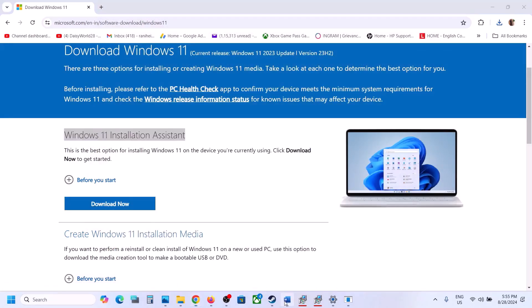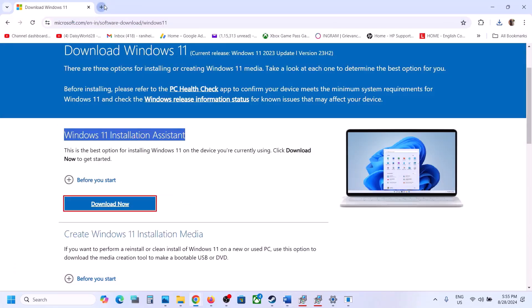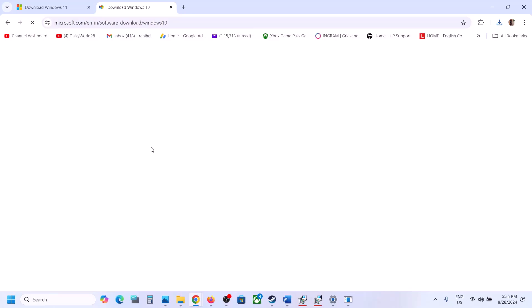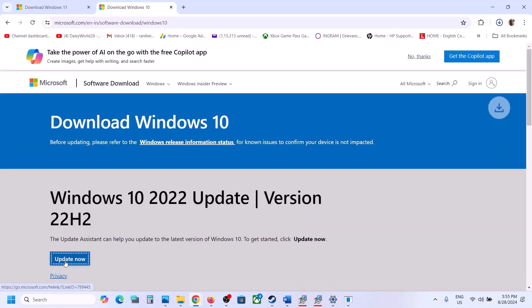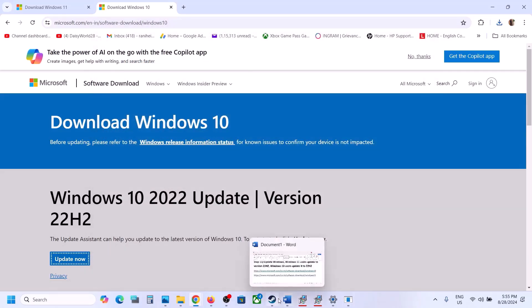Windows 10 users can use the other link provided in the video description. Open the link in a browser, click Update Now, run the exe file, click Yes to allow, and if there is any update you will see an Update or Install option. Install it, then restart your computer and check.